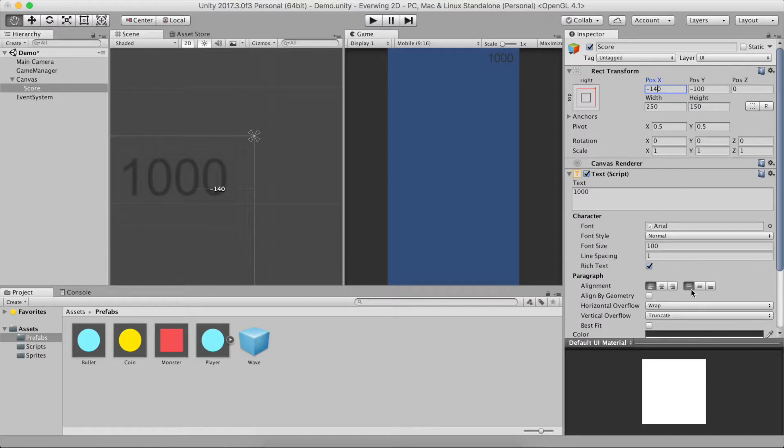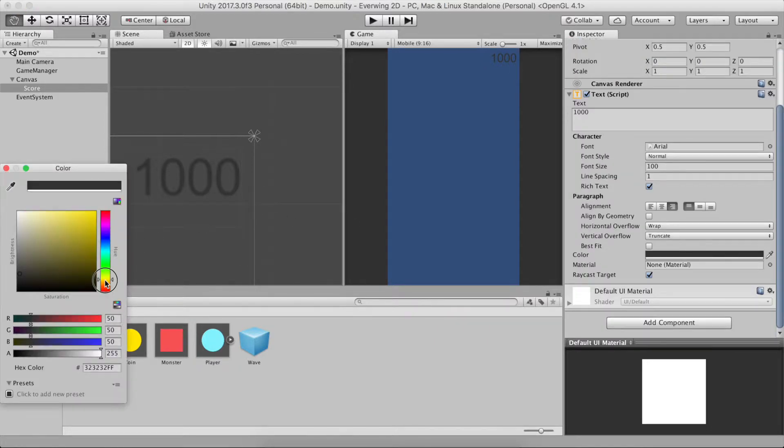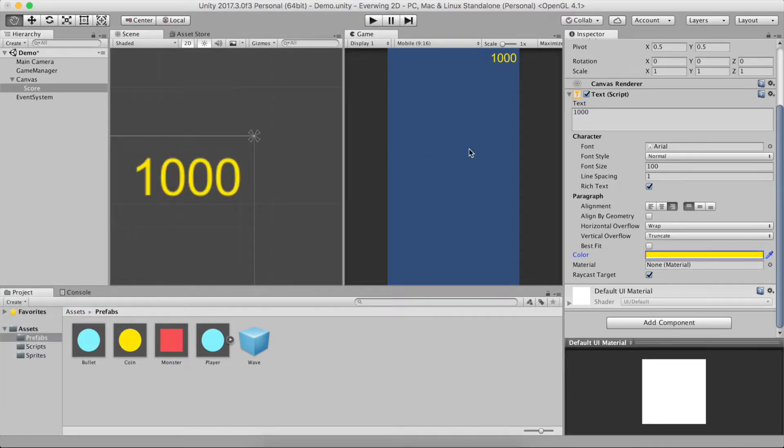I want it to be right-aligned, and the color is a bit weird in blue so I'll make it a goldish yellow — something like 230. We're going to start with a score of zero. That completes creating the score text and the coin, so all we'll have to do now is script everything to work as we want.